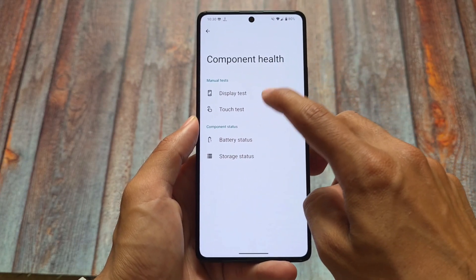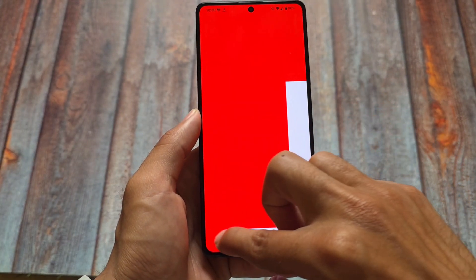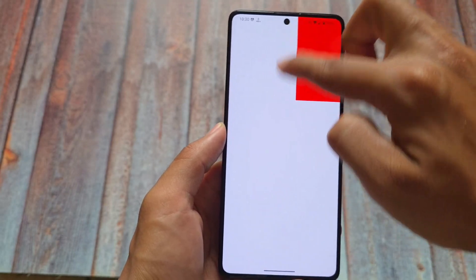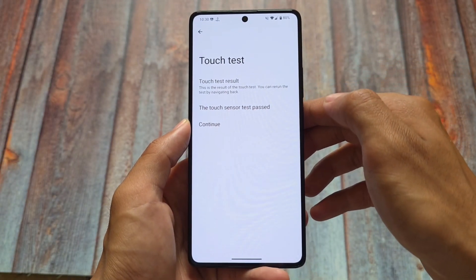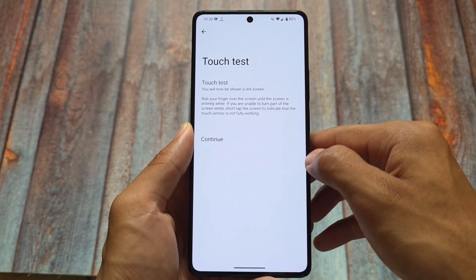With this new update there's also a device diagnostics option available in LineageOS. For example, there's a touch test you can run to diagnose your device if it's having issues with the display, touch sensors, or anything related to that. That's just one example — it's available with the latest update, so you can check it out on your device too.